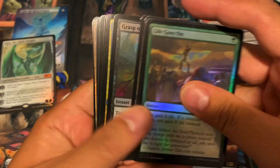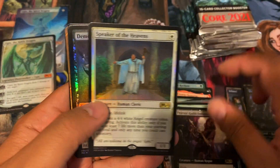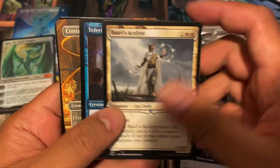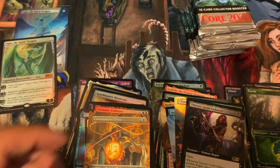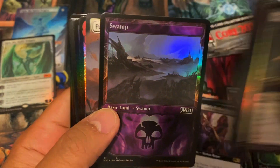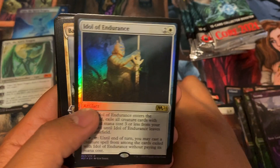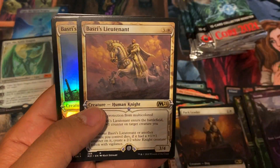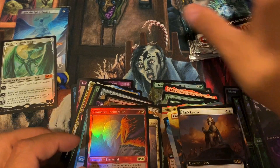We are also having a group box break of Modern Horizons 2 set boosters. Thieves Guild Enforcer extended — pretty nice — and then some more junk in the middle: Containment Priest. That was a pretty junk pack. From my experience it seems like you guys continue to want to see Modern Horizons collector booster box openings — everyone just continues to love the fetch lands.